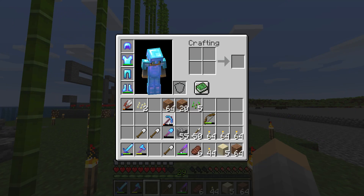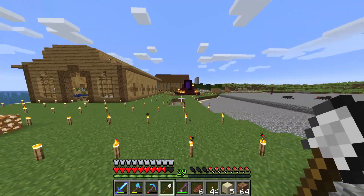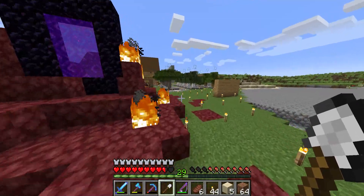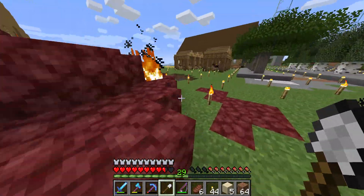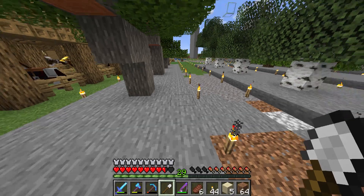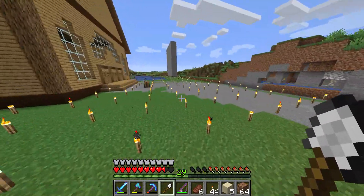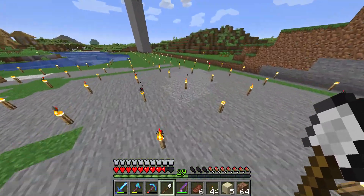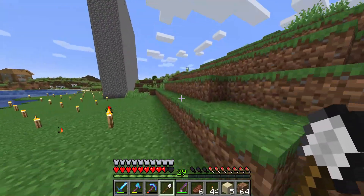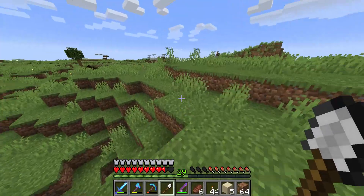Once I hit level 30, I'll be able to put Unbreaking 3 onto our pickaxe, which will in theory make it never break. I don't have Unbreaking and that's why it's always so low. I also need to fix my shovel up really nicely because that's really low again — I just need to go on a huge XP spree and get a ton of XP. Also, this video is actually coming out a day late, so I'm really sorry guys.